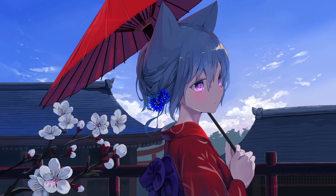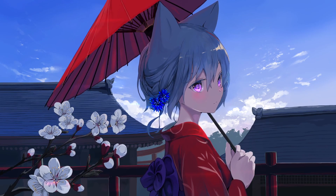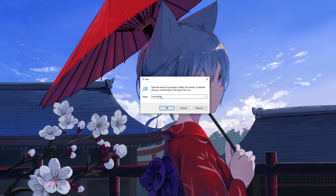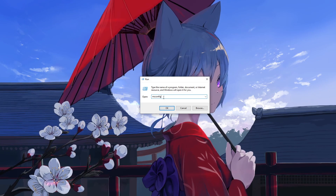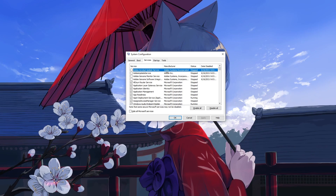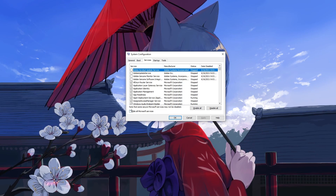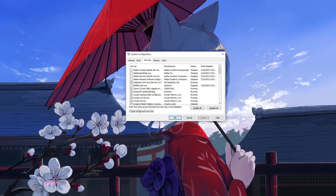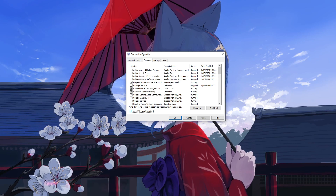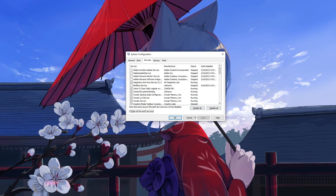So now for the actual fix: we need to disable all of the Windows background services. To do so, press the Windows key and R on your keyboard. The run box should appear. Here we write 'msconfig' and press Enter. After you press Enter, the system configuration box should appear. From here, go to the Services tab. Now the important part: before you do anything here, click on 'Hide all Microsoft services.' We don't want to disable those, especially without better knowledge of what they actually do. After that, you can click 'Disable all' — it will uncheck all of those services.